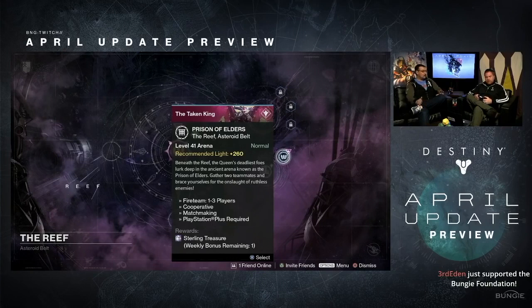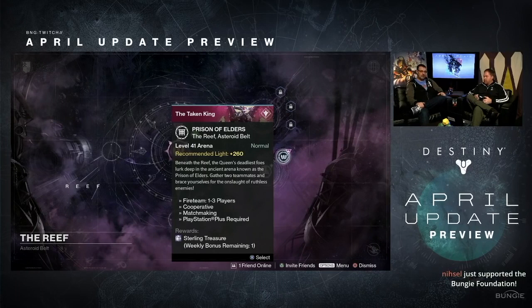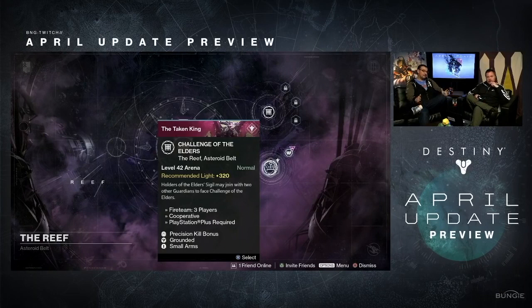I'll be Captain Obvious here and say you should do the Prison of Elders level 41 first. That's going to drop up to 320 gear. If your character is stuck between 310 and 320, or even below 310, go into the Prison of Elders level 41 — it's matchmade, so you can go in there, get endgame rewards, and the treasure chest doesn't need a key. You can get 320 loot.